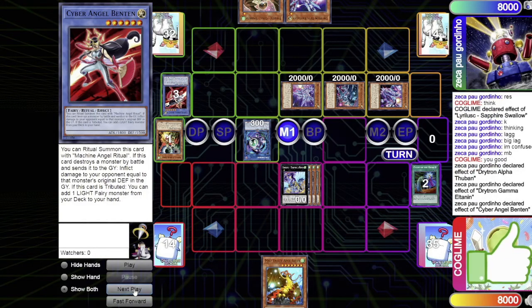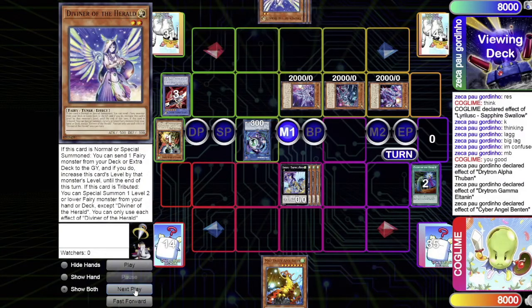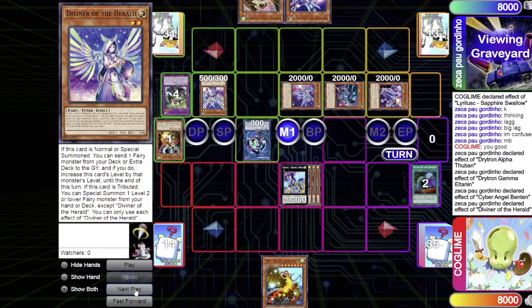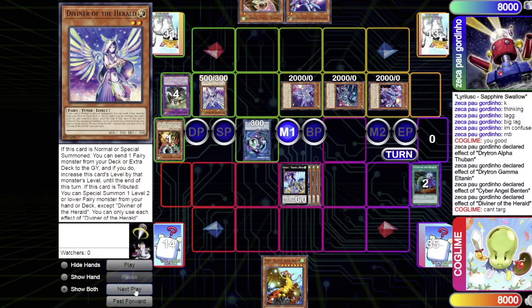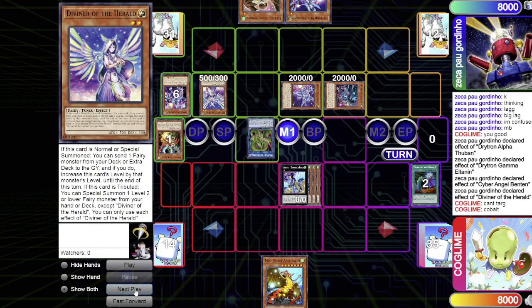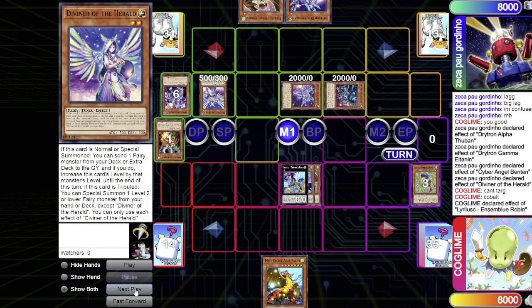Ben10's effect searches Diviner of Herald. Diviner is normal summoned and declares its effect, sending Elder Entity N'tss. He tries to target the Unison Blue Robin — but Cobalt Sparrow grants it targeting protection, so it cannot be targeted. Technically, Elder's effect should target one of his own monsters to pop, but that ends up not happening — a missed ruling by both players.